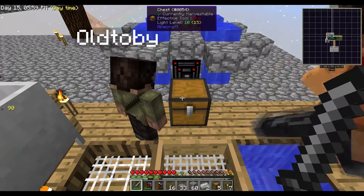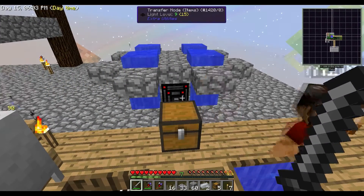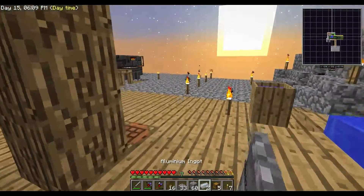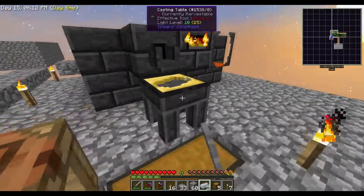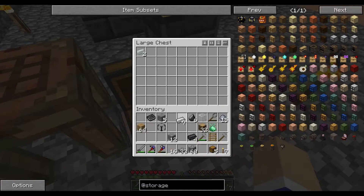I'm actually going to work immediately on getting a compacting storage drawer. Those are actually fairly inexpensive — I mean, they're not super cheap. That's really cool, dude.